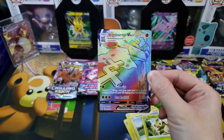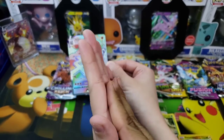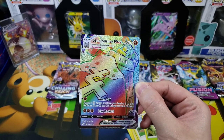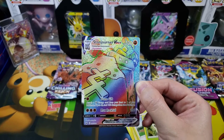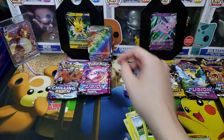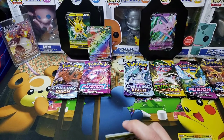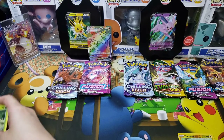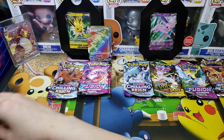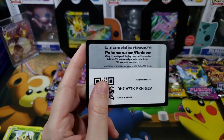Rainbow rare Stonjourner! It's so beautiful. See, we were close — we were talking about that rainbow Snorlax and he ain't too far. We may have to get some more Sword and Shield. First hit! We're going to pause... just kidding. There's the code card — we hope you have just as much luck as we did.